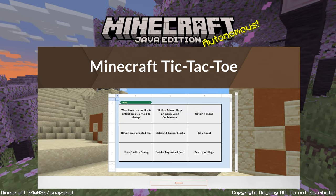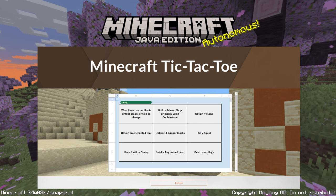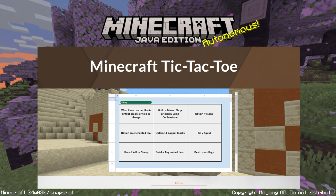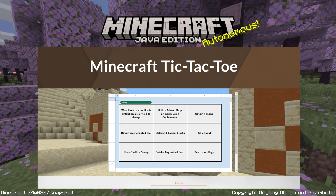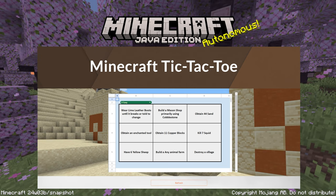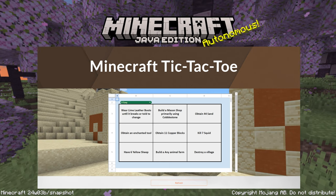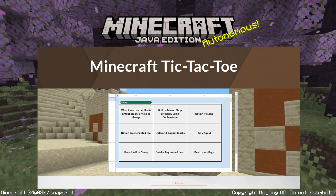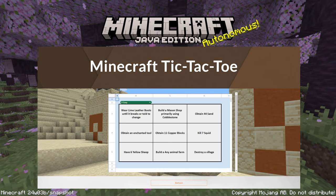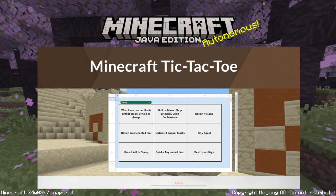Hi everybody, today I want to start a new Minecraft series — we'll see if it goes more than a couple episodes — where I use the Minecraft tic-tac-toe generator to come up with random quests I need to complete in each of the episodes. The tic-tac-toe board is similar to bingo, except this one's 3x3 instead of 5x5, and it's updated to the latest snapshot, so I thought it'd be a good way to give myself some goals for how to adventure through this.